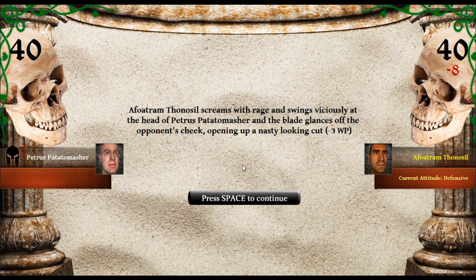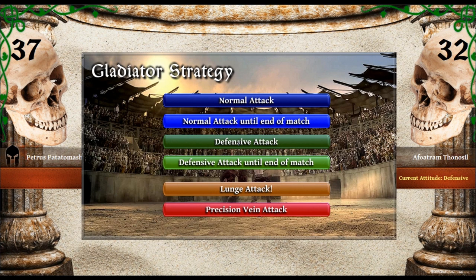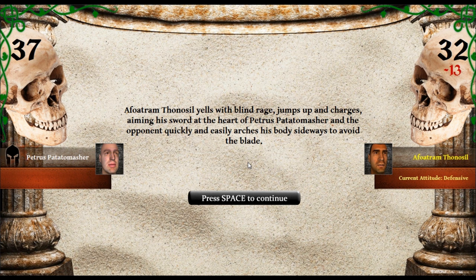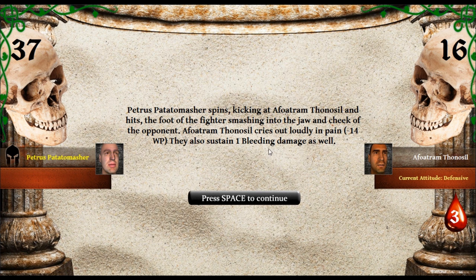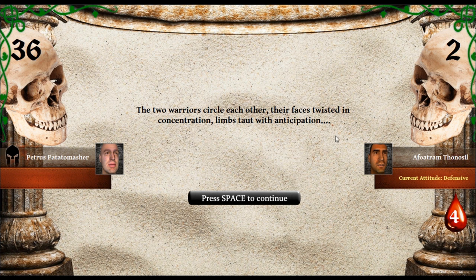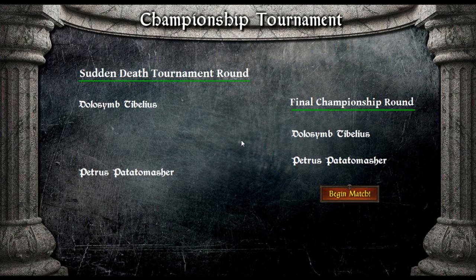That totally worked and we're cut for three. He's again defensive. We do a brutal hack from the defensive — he sustains some and we managed to avoid his blade. Perfect — we might win this. He's yet again defensive and bleeding for three. Let's do another precision vein attack — let's risk it. Holy crap — minus 14 and one bleeding as well. He's going down, he's going down! He's going to bleed out. Let's do a defensive attack — and we win! Oh my god — sudden death tournament round.